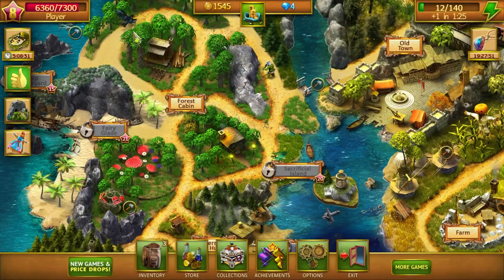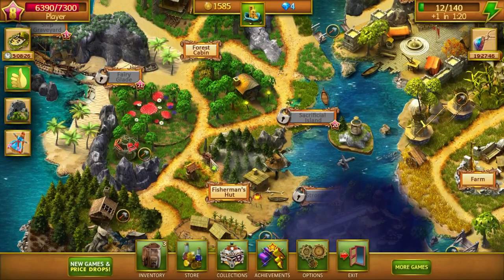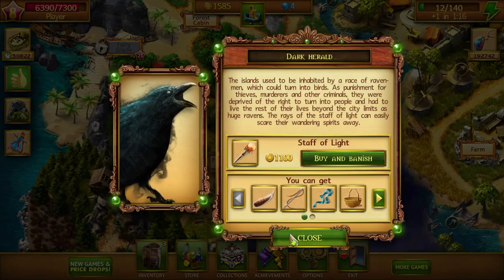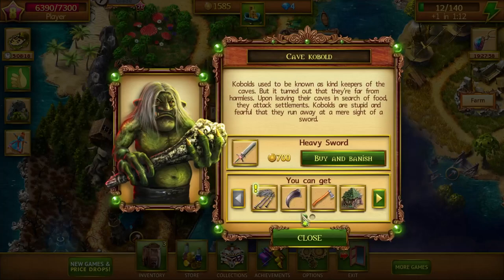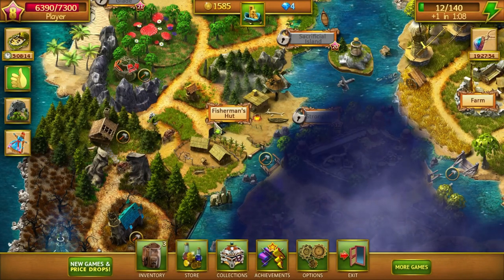No kobolds. There's another raven. And the boars — no boars. Looks like that's all we can do. We've got 12 energy.